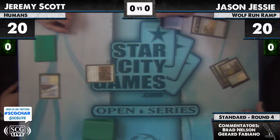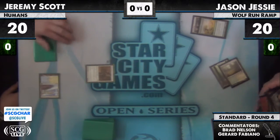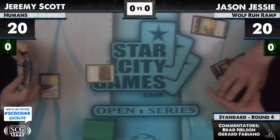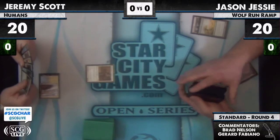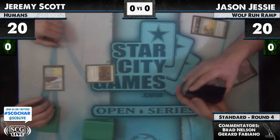There's a Rampant Growth. I was gonna let Jason — Jesse Excel. You're probably the mountain right here with one mountain. He probably has to go search up the mountain — there it is. So Jason's developing his board, trying to be able to cast his big monsters a bit quicker.